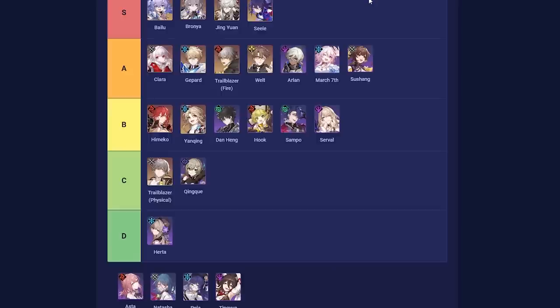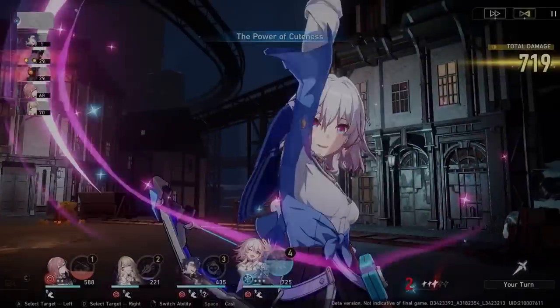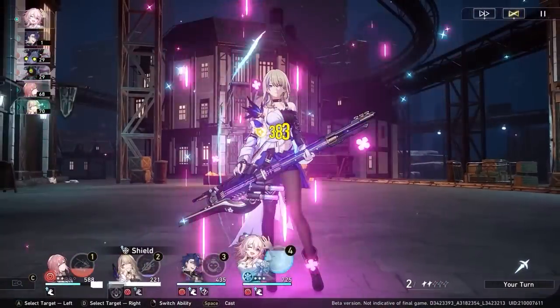The reason March 7th isn't S-tier is that she's actually incredibly awkward to use — her primary value comes from her skill, but she's a support, and supports generally don't use their skill. That means she'll take skill points away from damage dealers. You'll want to use her shield every turn or every other turn, creating a very skill-point-starved team unless paired with someone like Arlan, Sampo, or Serval playing as a neutral character.